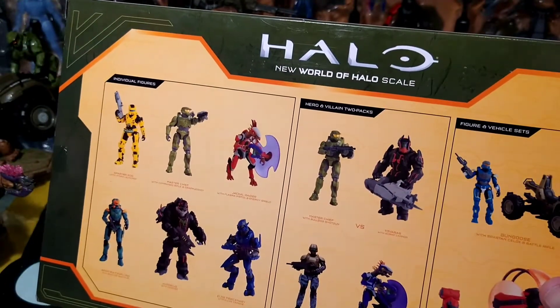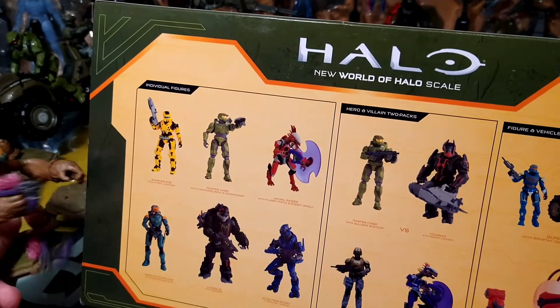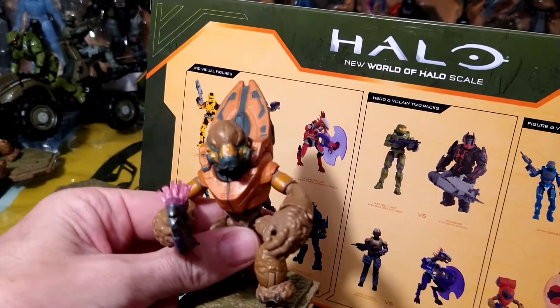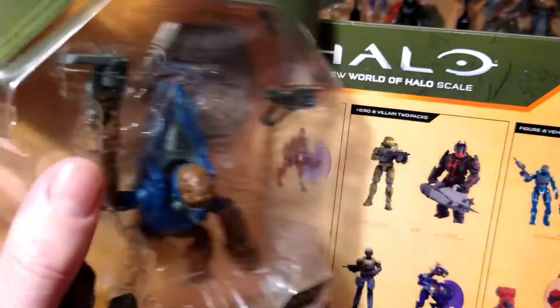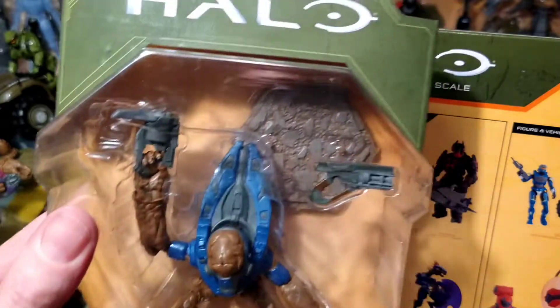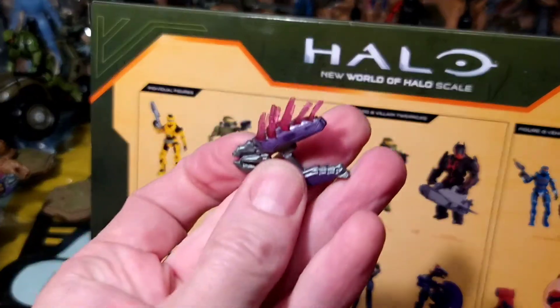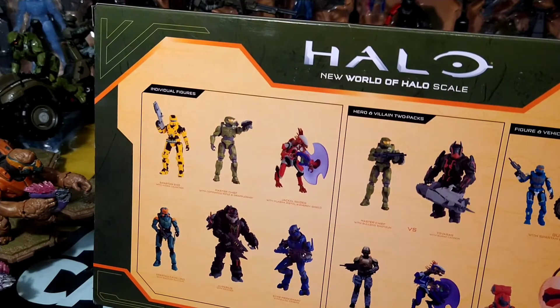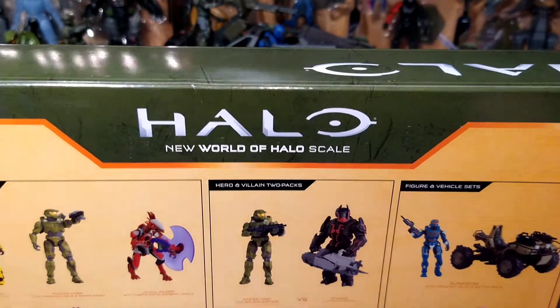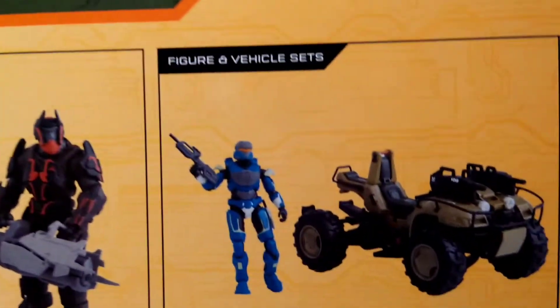And then the current wave. This guy came in a 2-pack with a Marine. And then this is the current wave — a blue Grunt. He comes with two different guns. This one came with this guy here. And today this morning I found this — the gun goose.